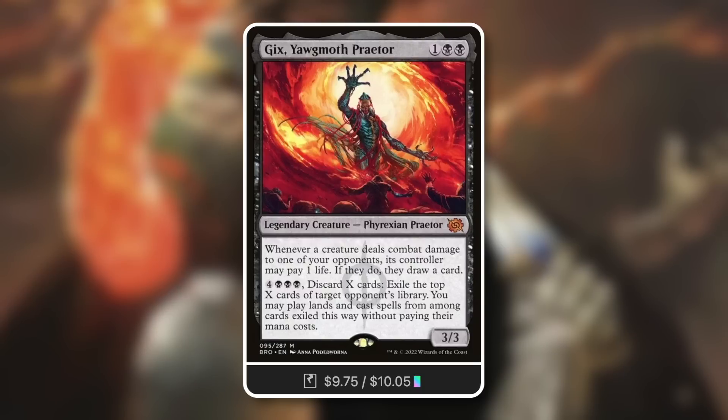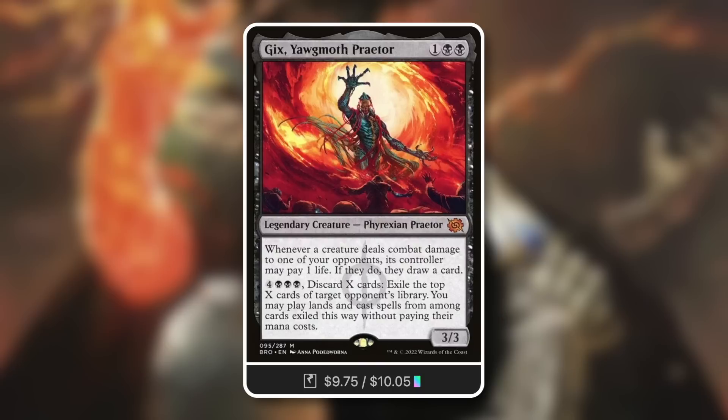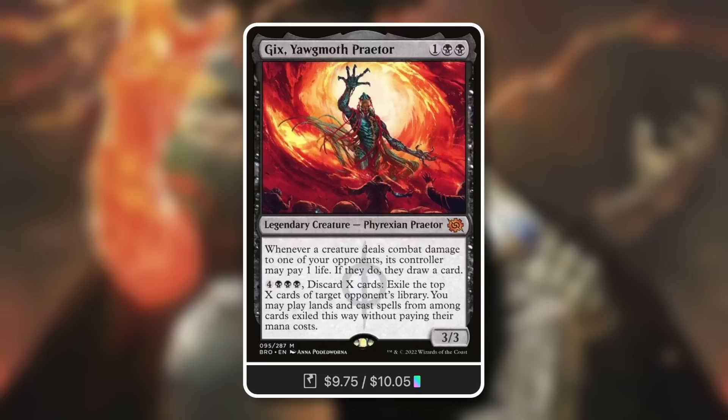Next up, Yix, Yawgmoth Praetor. Whenever a creature deals combat damage to one of your opponents, Yix may have that player pay one life — if they do, they draw a card. This applies to everyone's creatures, not just your own. You are incentivizing everyone to attack your opponents, and when they do, they can draw cards.